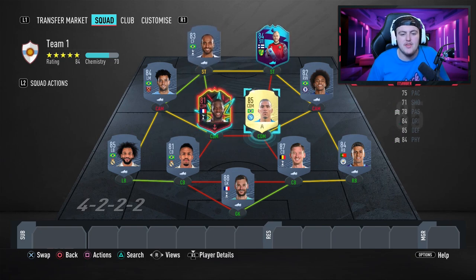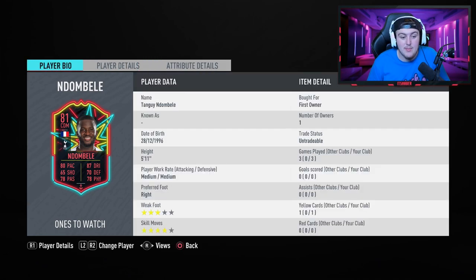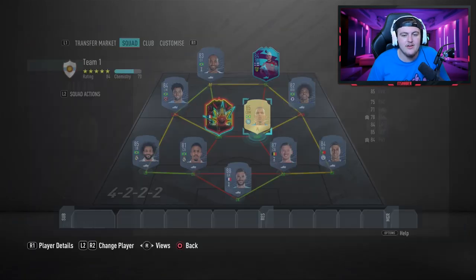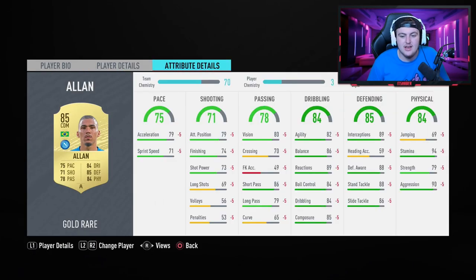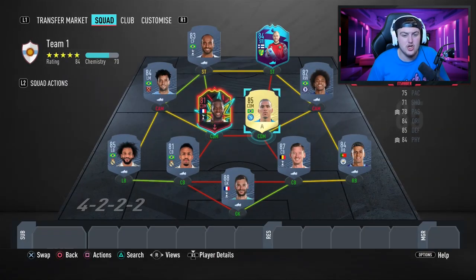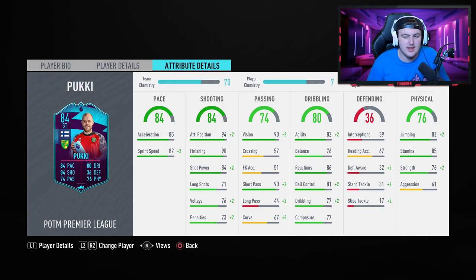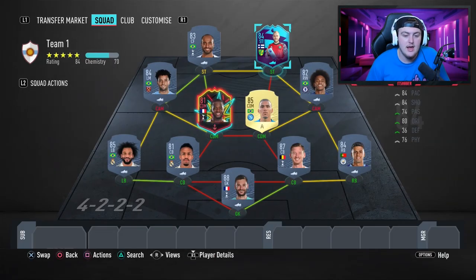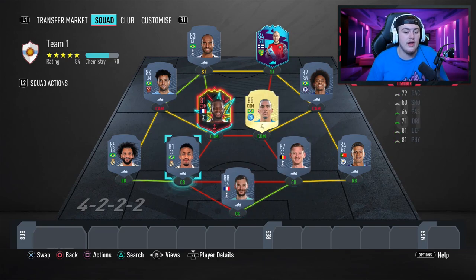I think the 4-3-2-2 really suits this squad. You've got some pacey CAMs on the wing — Willian and Philippe Anderson both have decent pace, dribbling, agility, and balance, so they'll be great wide CAMs. N'Dombele is a great CDM — pretty tall, wins headers, wins the ball, strong, and good at defending. Alan is also fantastic, with really good defensive stats. Lucas and Pukki up top will be a good partnership with lots of one-twos — I think a two-striker formation really benefits Pukki.